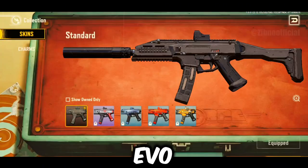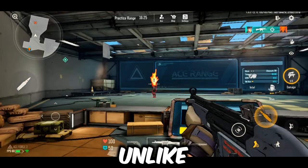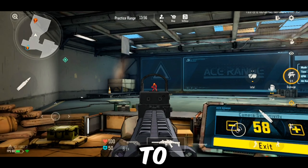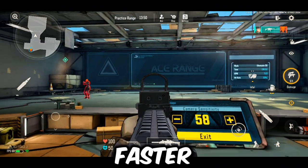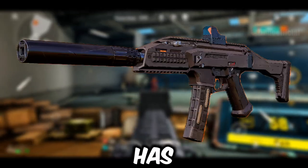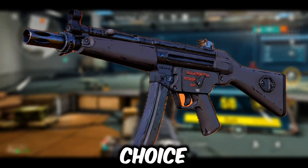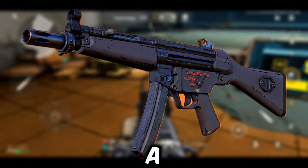Next, let's check out the EVO and compare it with the MP5. The EVO comes with a scope, unlike the MP5 which doesn't have this feature. When it comes to performance, the EVO also takes three shots to the head but requires seven shots to the body. However, it has a much faster fire rate than the MP5. The EVO has a super fast firing rate and the advantage of a scope, making it my top pick. The MP5, while still a strong choice, comes in second due to a slightly slower fire rate and lack of a scope.